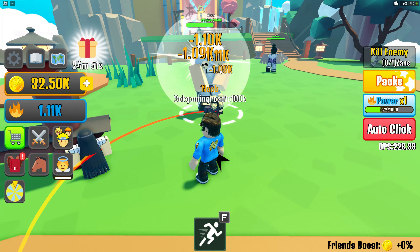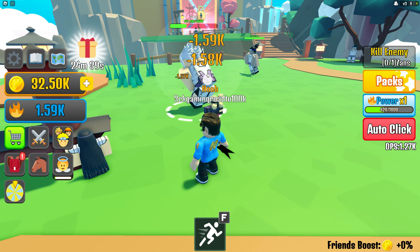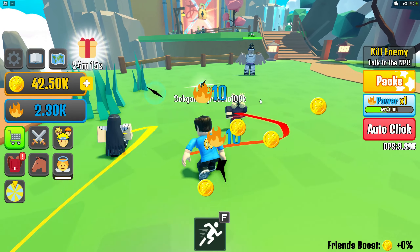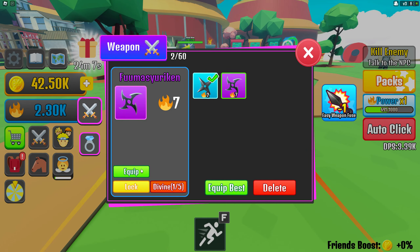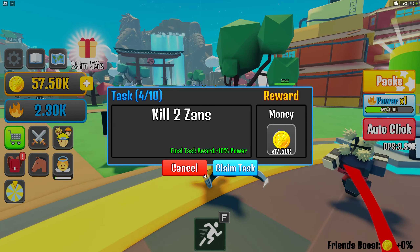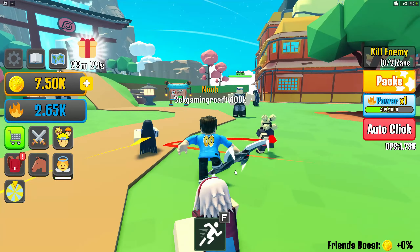My damage suddenly ranked up with a power multiplier. If you reach a certain power level you get a multiplier bonus. My next rank-up is at 81k — that's insane. I got a weapon drop — times 7 damage, let's equip it. Claim rewards. Next quest is kill two Sans, but first let's hatch some pets since we have 50k-plus. We got a rare Sakura!